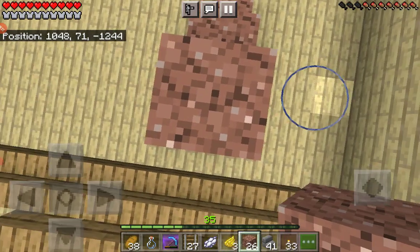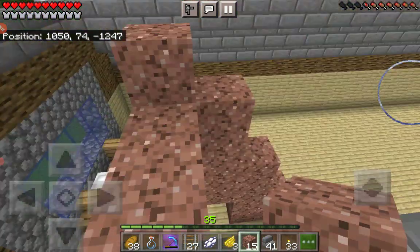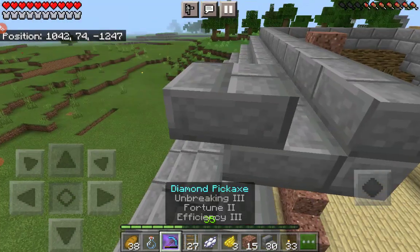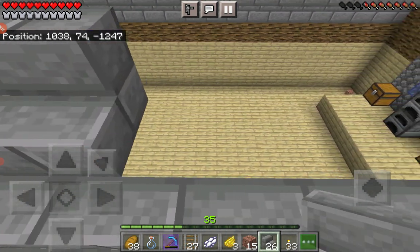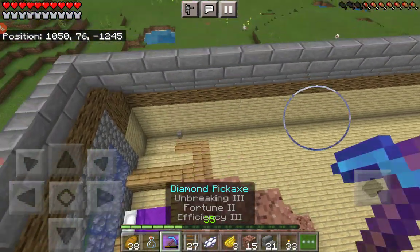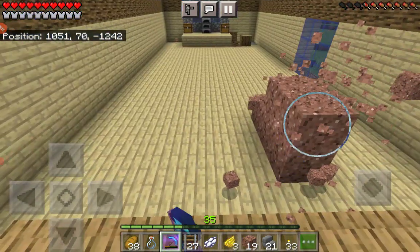I am going to make a staircase up right here so that whenever I go down it's easier. Okay, not right here — this is much faster. This much area is done. You know what I'm thinking? We should stop making stairs now — we can put stone bricks right here and then finish our house.